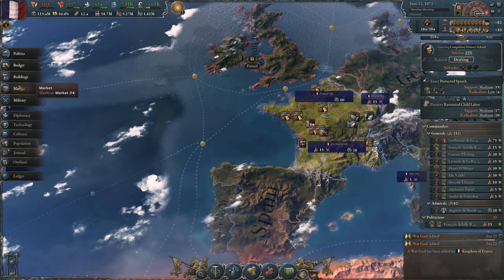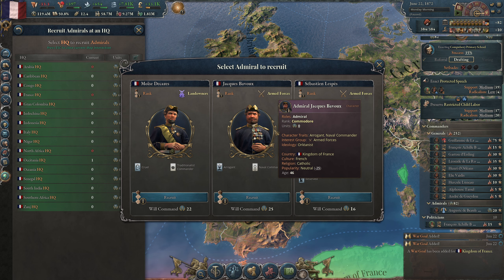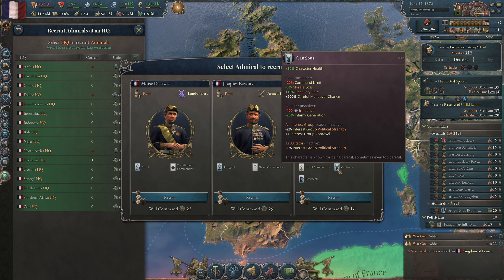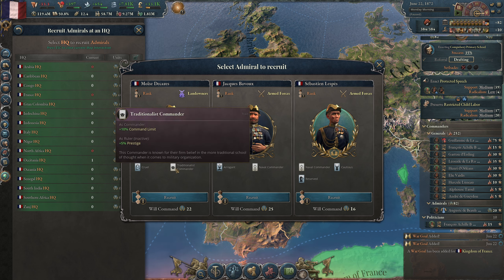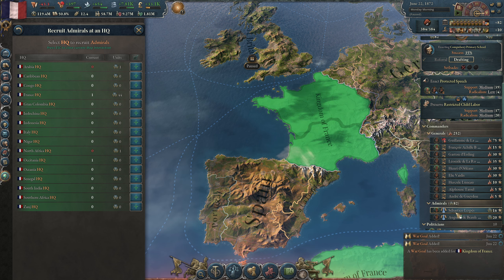My admiral is dead. Let's see armed forces — arrogant, wonderful — let's not get you. Naval commander: plus 10 offense, plus 10 defense. Cautious: minus 20 command limit, but minus 5 morale loss, plus 10 recovery rate. Reserved: minus 10 morale loss. I need his admiral, right? I guess his commander works for that. Traditional commander, plus 10 command limit. Let's go with this guy.